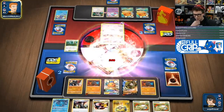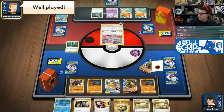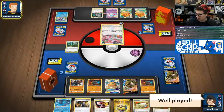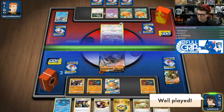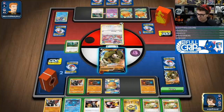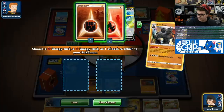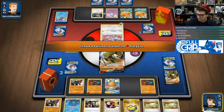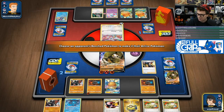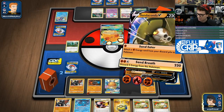They just have to knock out the active, in which case we now have checkmate — that's going to be GGs for my opponent. We've got the Sandaconda, and we can just go Tar Generator, and we've got the Boss's Orders for the Dedenne. Good stuff. Getting in there, Sandaconda — do your thing, dude.